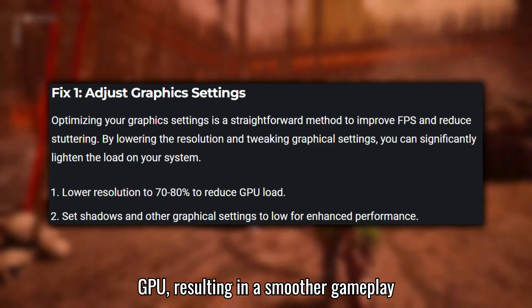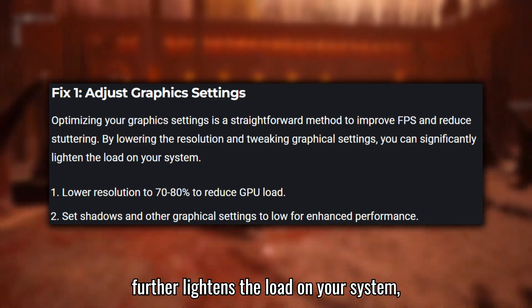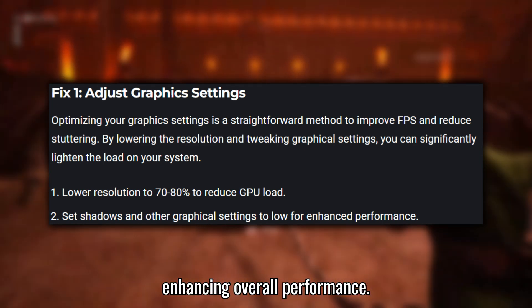This results in a smoother gameplay experience. Additionally, setting shadows and other graphical settings to low further lightens the load on your system, enhancing overall performance.